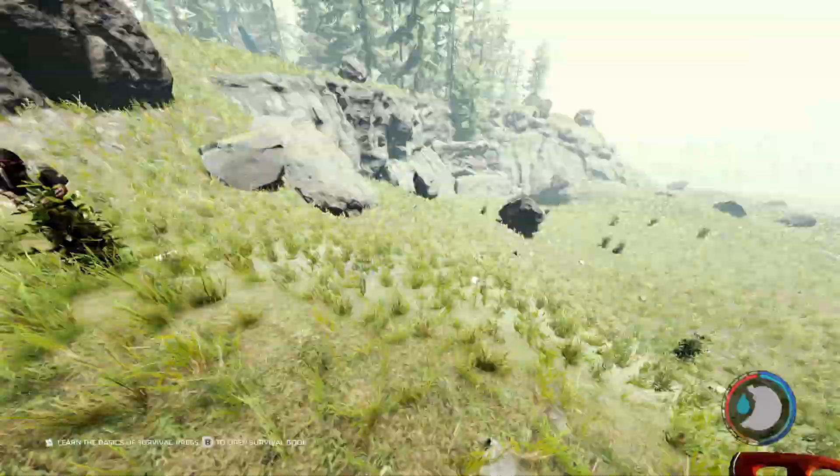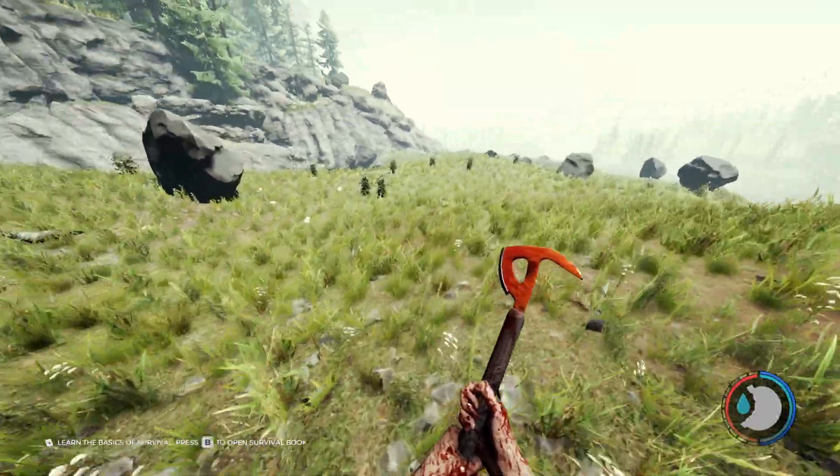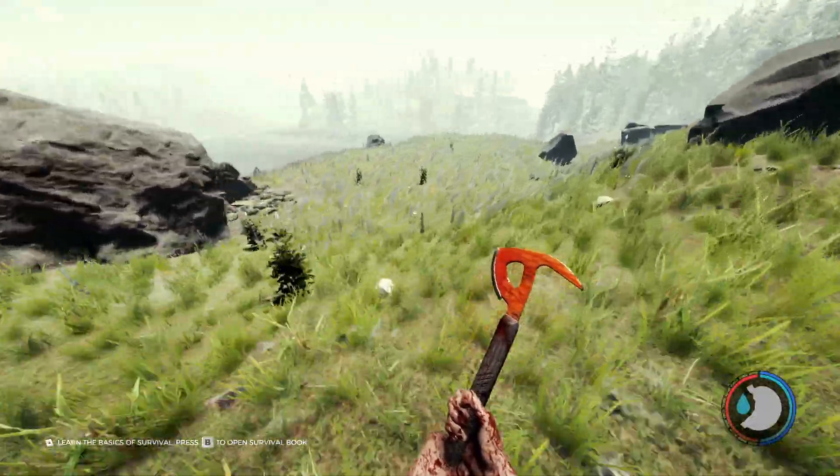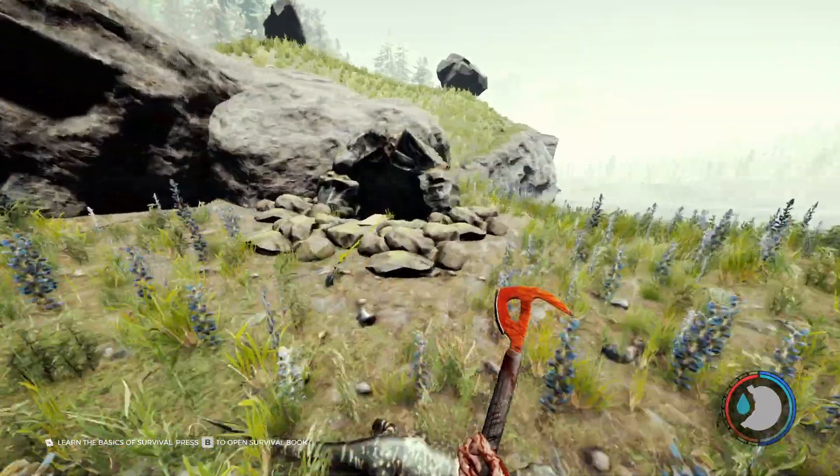Don't mind the random character around — my friend decided to tag along. But just keep following these little hills and you should see down here with the mossy rock. There is the entrance to the katana cave.